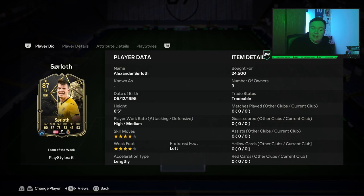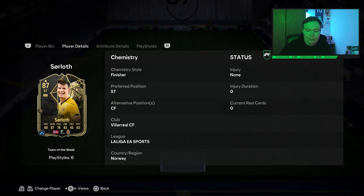And it is Alexander Sorloth. He looks fantastic. He's 6 foot 5, 87 rated and got some amazing stats. High/medium work rates, 4 star skill moves, 4 star weak foot, and his acceleration type is length and he's left footed. He's only 24k, so if you're running a La Liga kind of team, RTG, and you want a good-looking, strong, tall player, he's your guy.